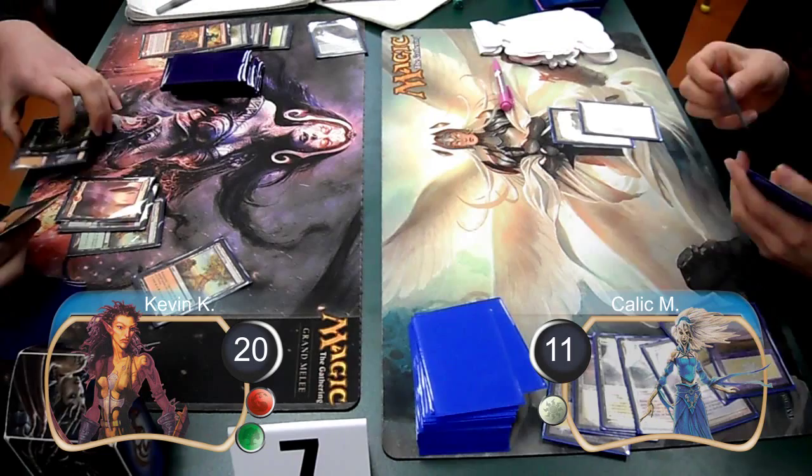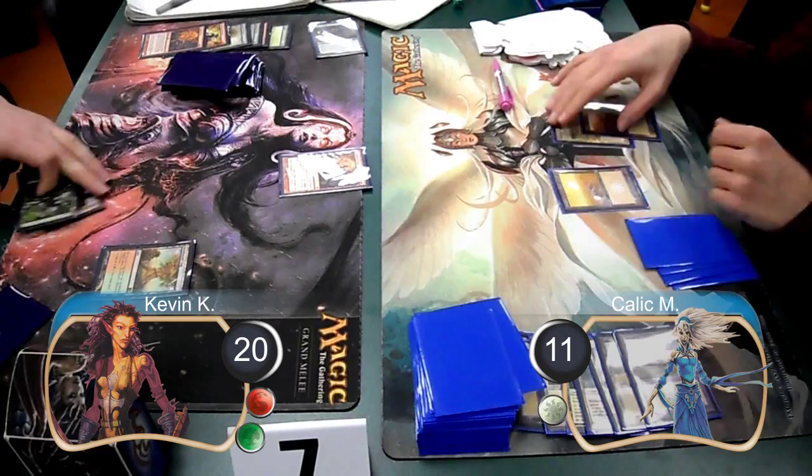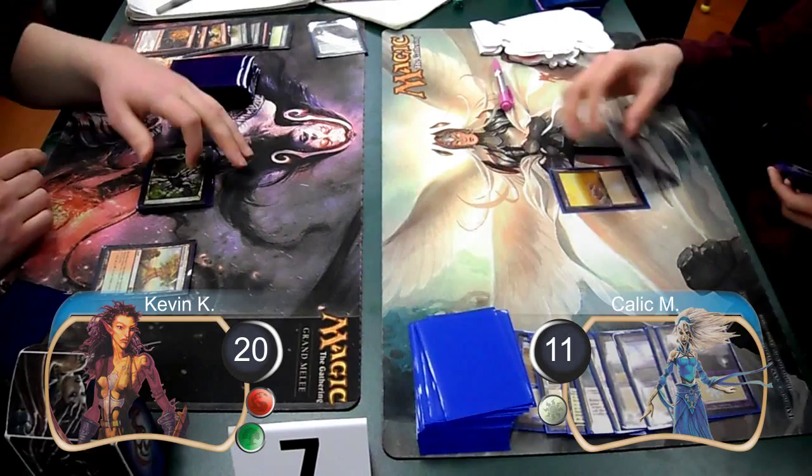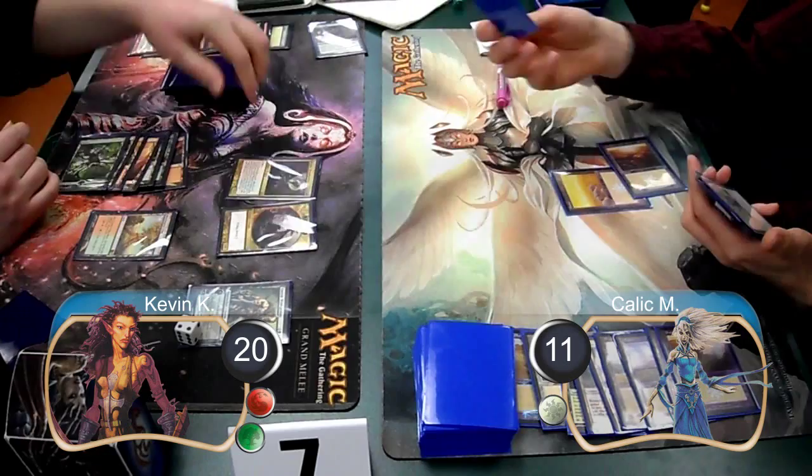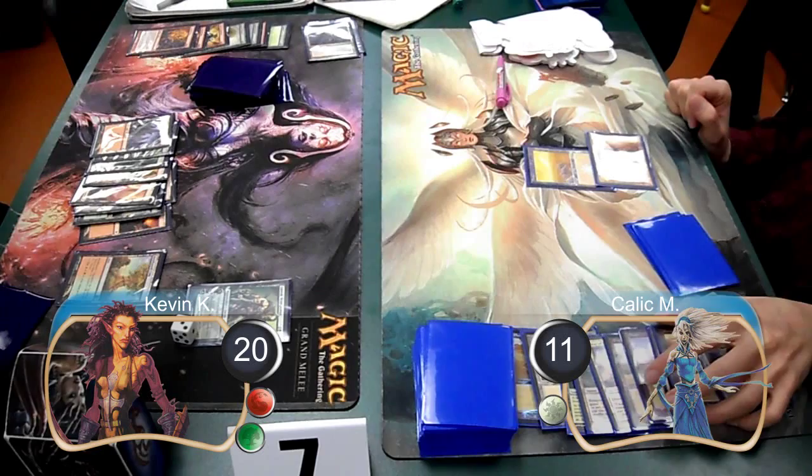Kallik simply laid down another land on his next turn and passed it back. Then I used a second Lava Ball Trap to destroy two more of his Plains. Kallik continued to draw a land, so he put another one into play. Then I cast a Garruk on my turn and untapped two lands, and then used them to cast a Dragon Broodmother. Kallik then used a Path to Exile to get rid of the Dragon before she caused any more trouble, so I searched for another Mountain.